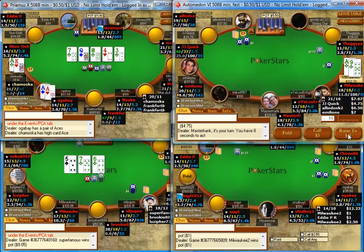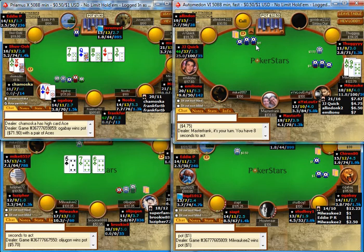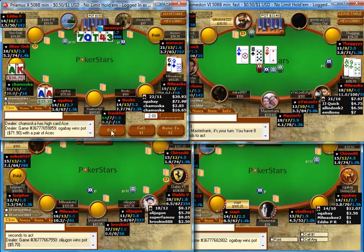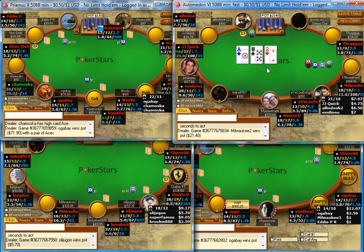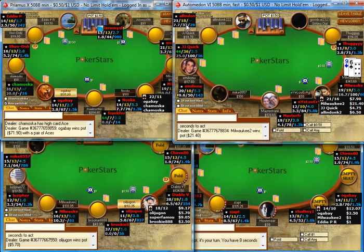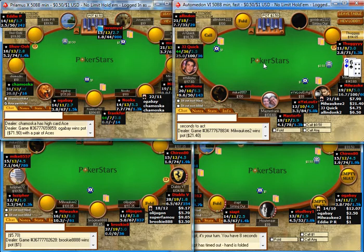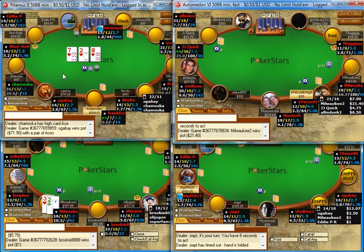Here I have ace-9 and there's a 4x open. I don't have a big sample on this guy but I'm going to 3-bet him, and he calls really quickly. I'm going to continuation bet about half pot here with my top pair and I'm able to take that one down. So far in the sample he doesn't like to fold to 3-bets so much — that's not a player I would be targeting with light 3-bets in the future. He pretty much snap-called my 3-bet and then snap-folded to my flop bet.